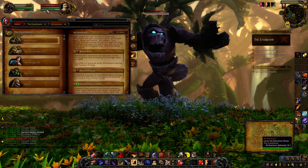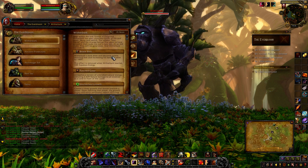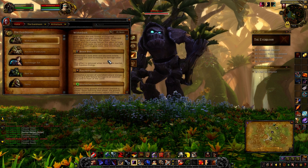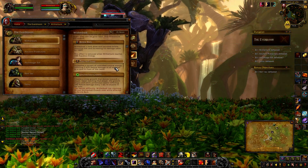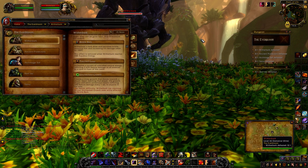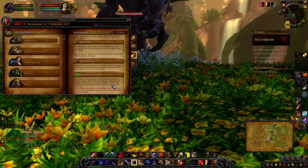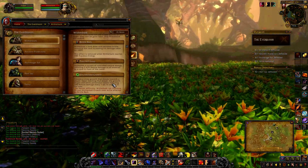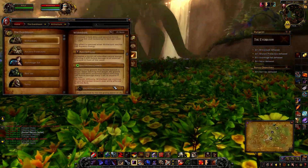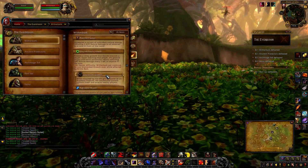Parse Grass will release a torrent of natural energy doing nature damage to everyone in front of him in a cone. Unchecked Growth moves towards the player — little vines creeping towards you — and if it reaches you, a growth erupts causing a poison vapor doing nature damage every second in the area. On heroic, he can continue casting this even when afflicted by Brittle Bark, so you need to be paying attention.